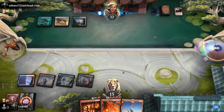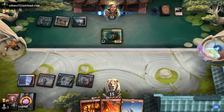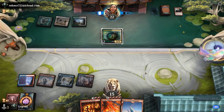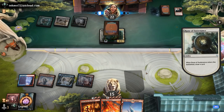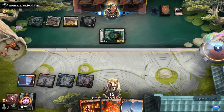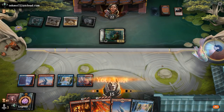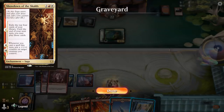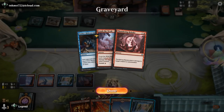Burn Down the House buys more time, then we Invoke Calamity and replay Hideous Laughter. But there are still 33 cards remaining, so we definitely need more Mill cards to cross the finish line. The opponent plays a land but still has no Red Mana, potentially holding a Showdown they can't cast.